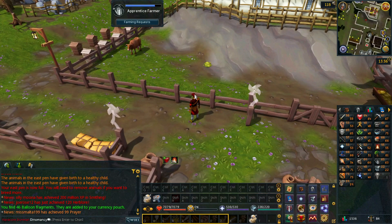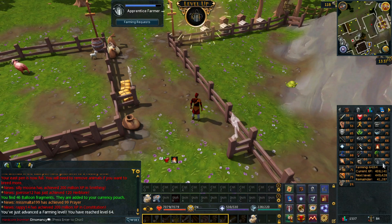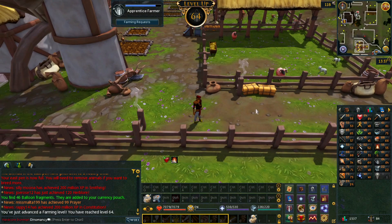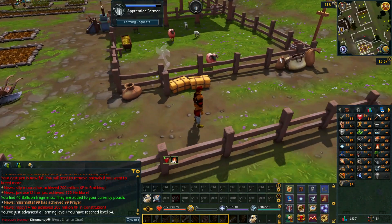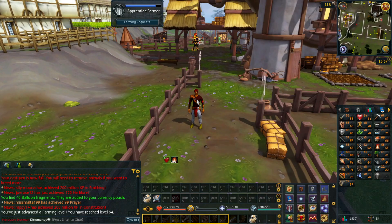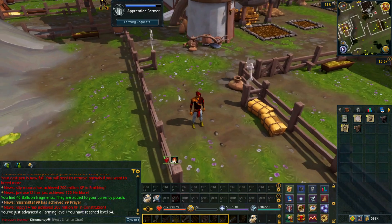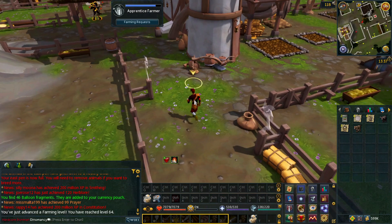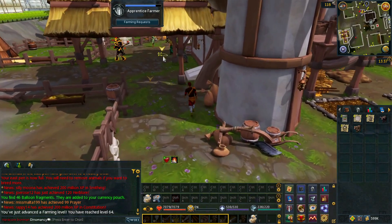We're about to hit a milestone Farming level — 64 Farming. The reason why this is a milestone is at 64 we can now raise spiders, which would replace sheep in my medium pens. The check XP for an elder spider is 4,500 compared to only about 280 XP for sheep at the elder stage. It would require camping spiders for a while though — I'll have to think about it. It's something we want to do eventually but probably not right away.